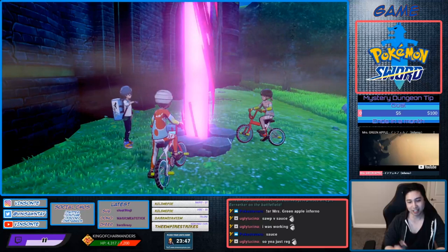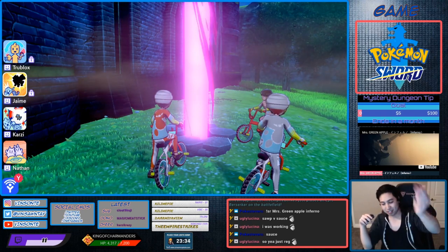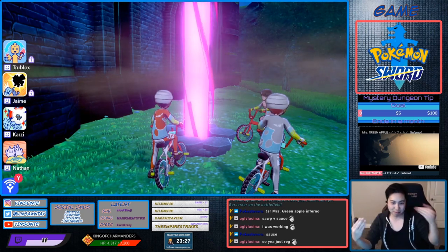Right now it's a Steelix because I checked it earlier. So you want a purple beam for all those dens. You throw a wishing piece in, press Home right when you hit yes. And then if it's a red beam, you reset the game. If it's a purple beam, you continue.